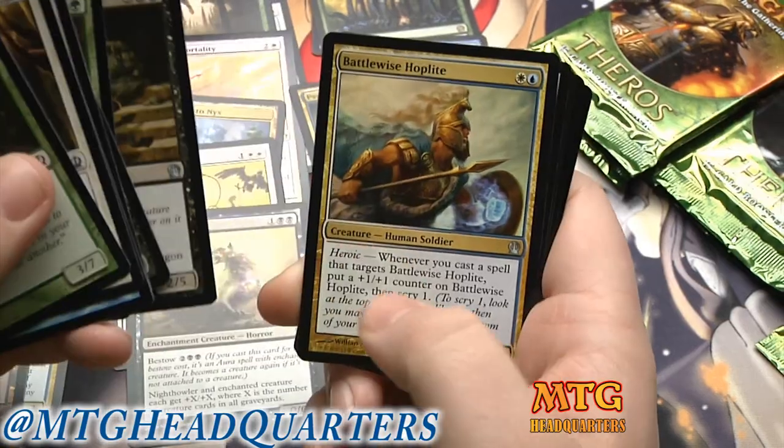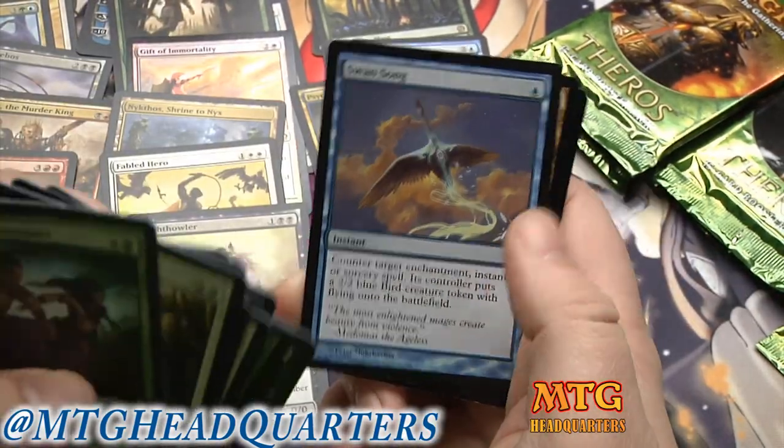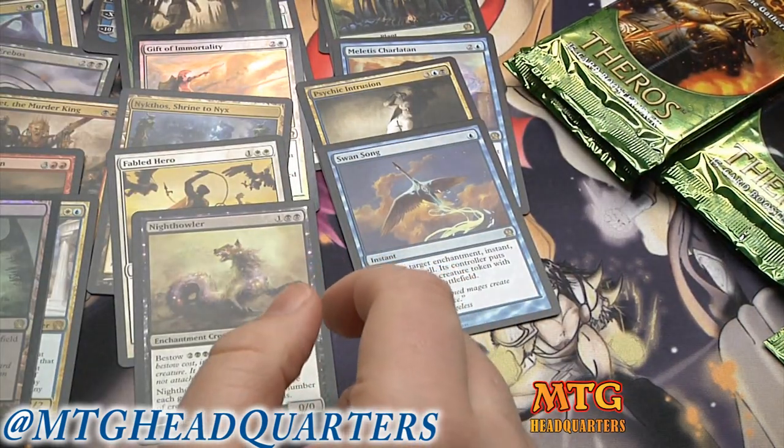I don't plan on slowing down at all. Staunch Hoplite, Evangel of Heliod, and a Swan Song — I hate opening that card in limited.